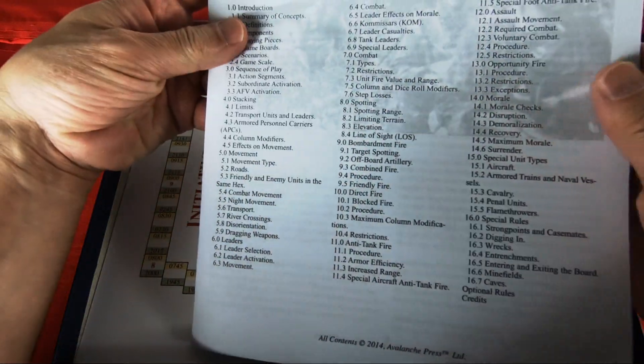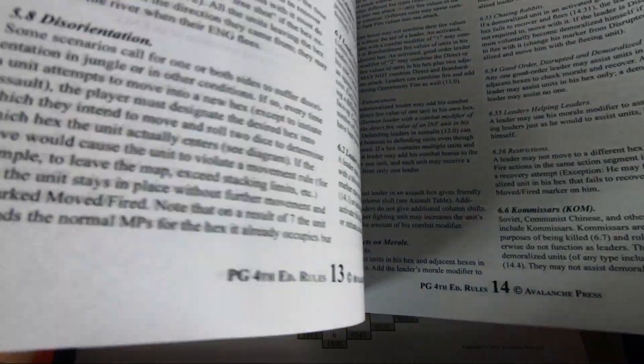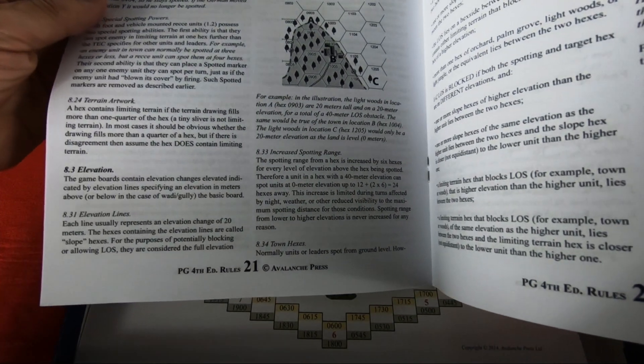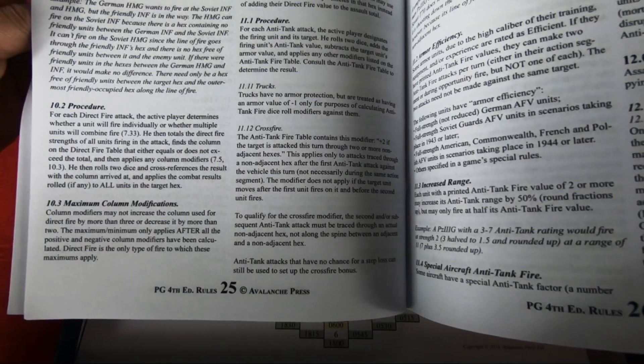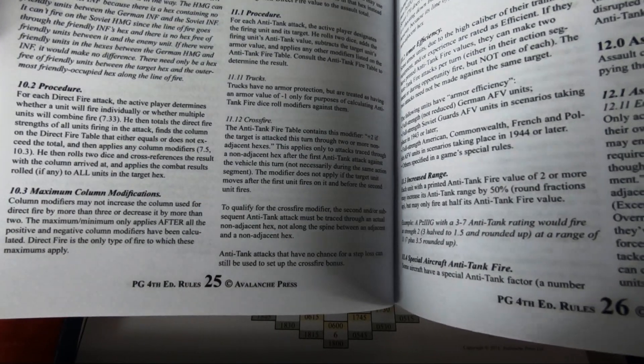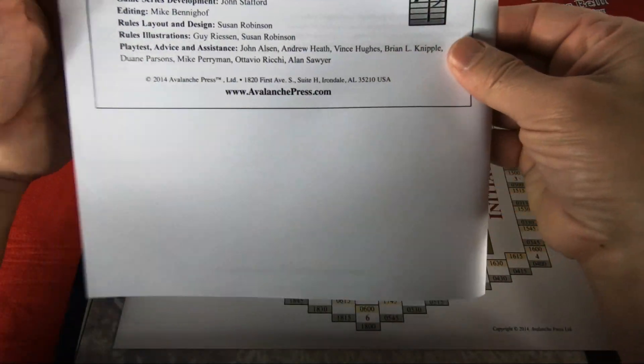Finally, the fourth edition rules — many pages, black and white, no colorful images. I'm noticing also a few examples, which is good. But at first sight, the organization of the rules seems not so good. Anyway, I'll check it out when I'm playing a scenario based on this system.